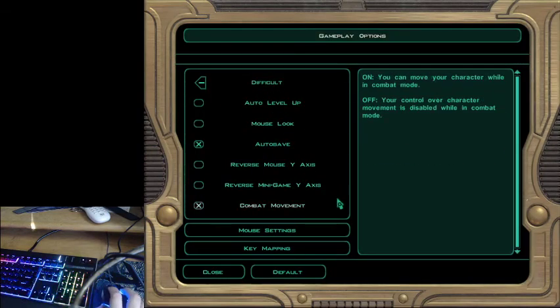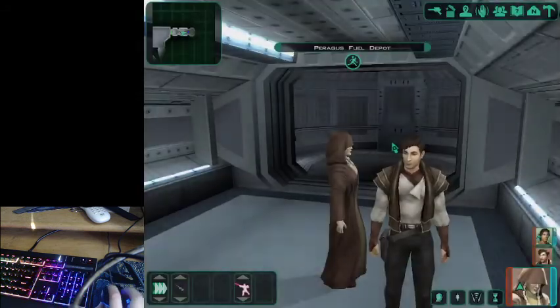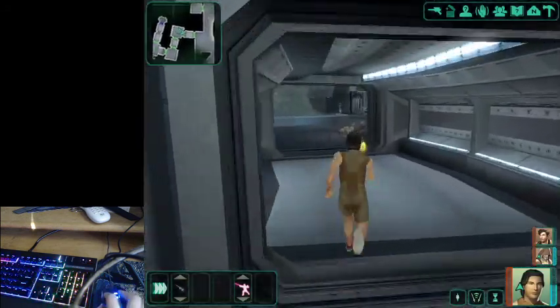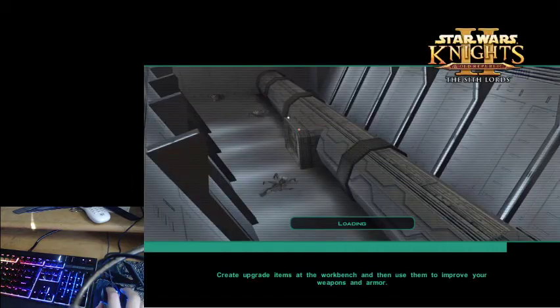I'm gonna show off how to do Rip Warp — Resurrect Your Party Warp. You're gonna want the game on Difficult. That's the very important part about this trick. If you don't have the game on Difficult, it's just gonna make this trick a lot slower.